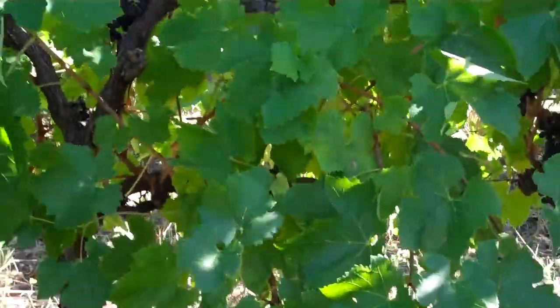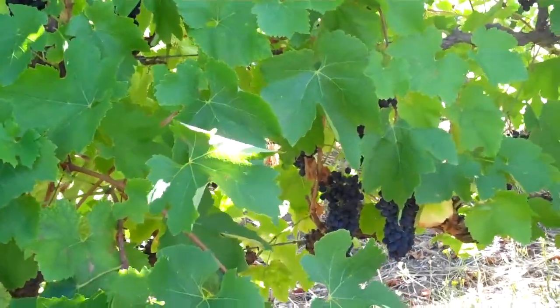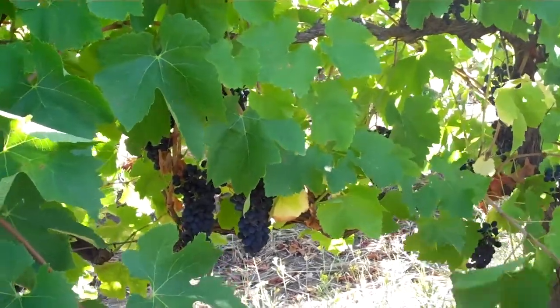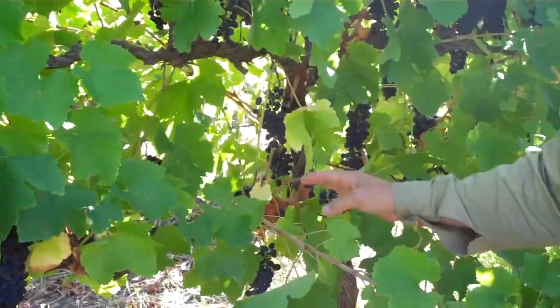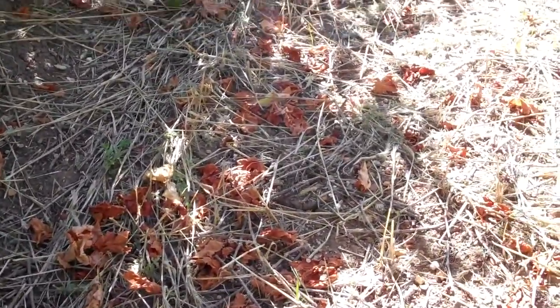Anything you want to add to that, Russ? Yeah, just so you can see now that there are still a few yellow leaves hanging around, a few brown ones just holding on. But on the ground, some of the basal leaves — the earlier leaves that developed on the shoots — have fallen away.